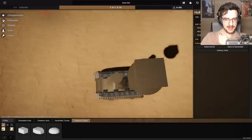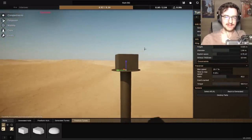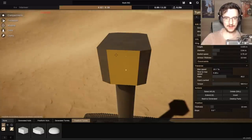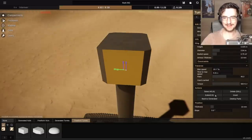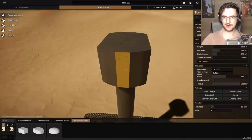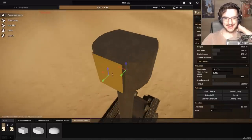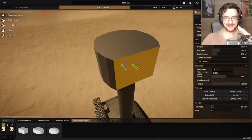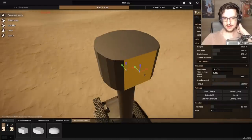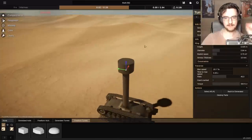We'll literally just smack a turret on there, hopefully somewhat close to the center. Now we're gonna extend this guy outwards and slowly merge it together, making it a little bit smaller as we go. We extend it this way, make it a little bit smaller, extend it again, make it even smaller. Do the rear exactly the same way — smaller, smaller. So it's a very round turret.